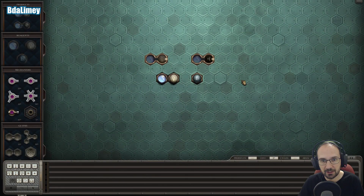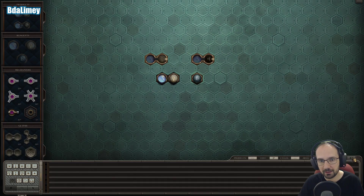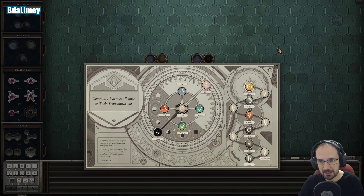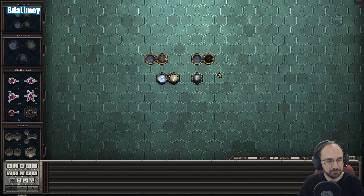And we need to go to tin. So we just need to transmute lead once. This looks like it ought to be fairly straightforward.